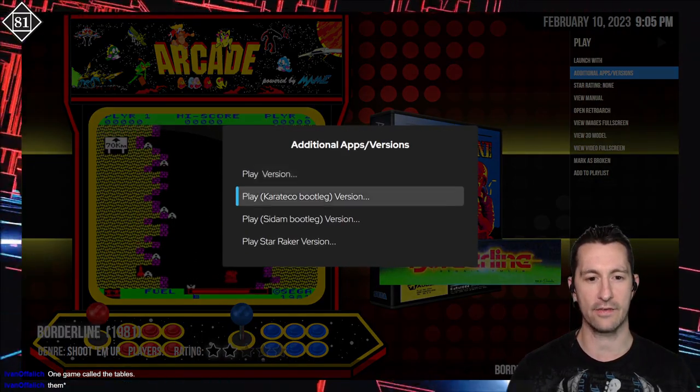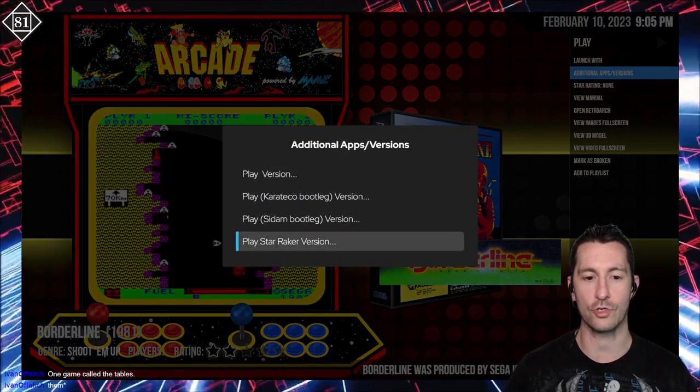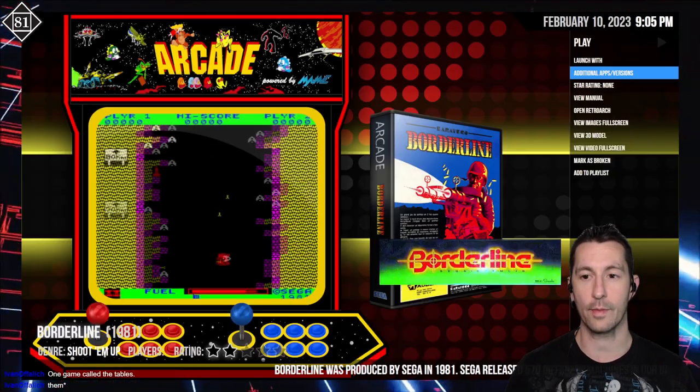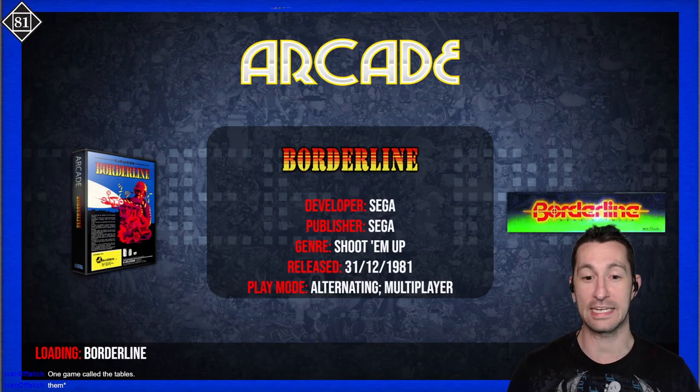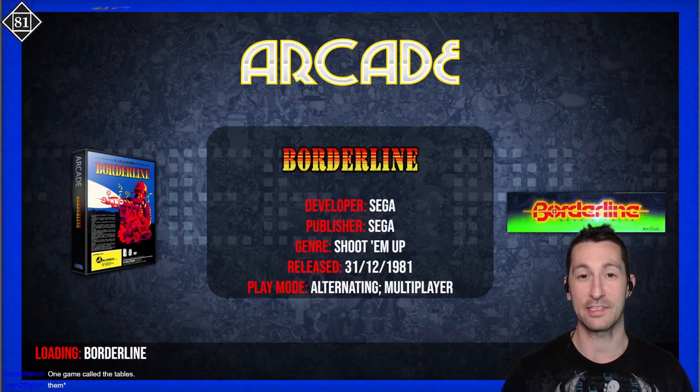For other versions, we have a Karateko bootleg, a Sadam bootleg, and another version called Star Raker. We're going to be playing the original — here we go, this is Borderline, released by Sega at some point in 1981.